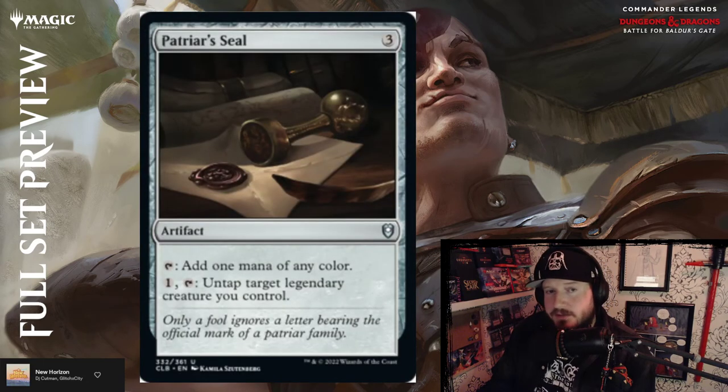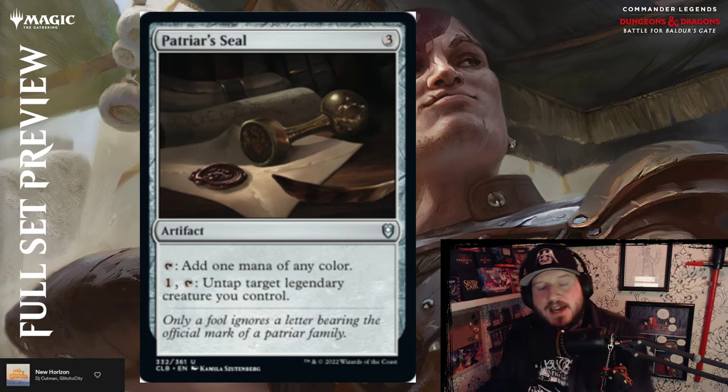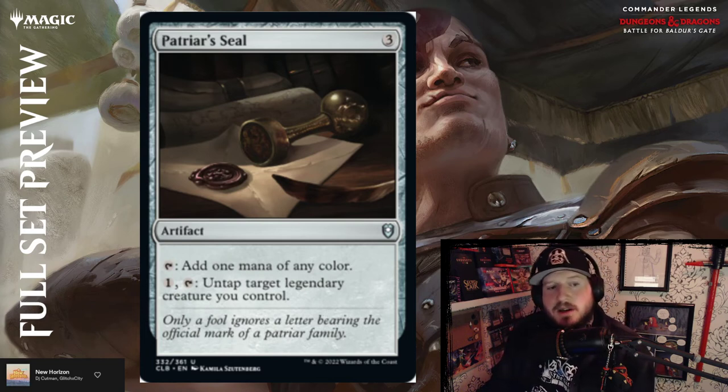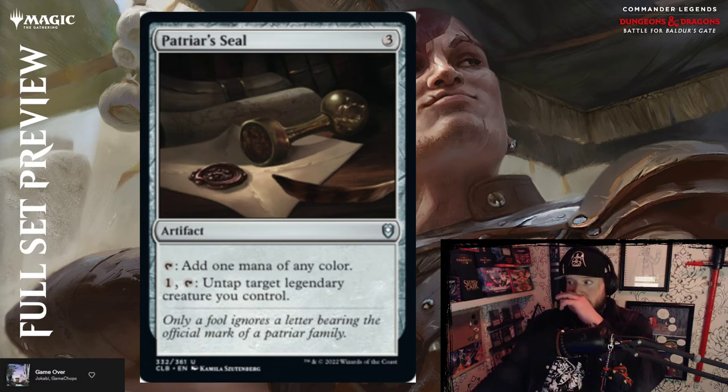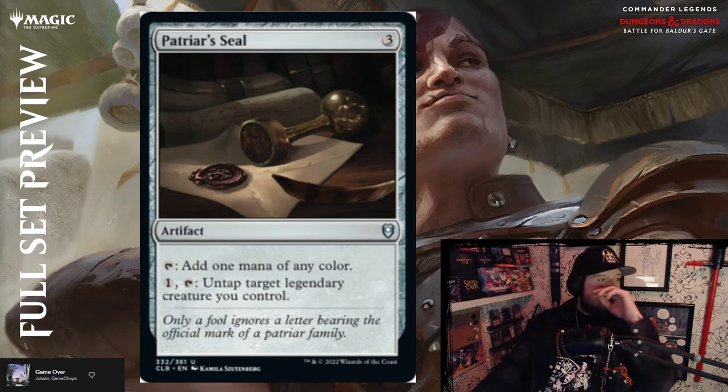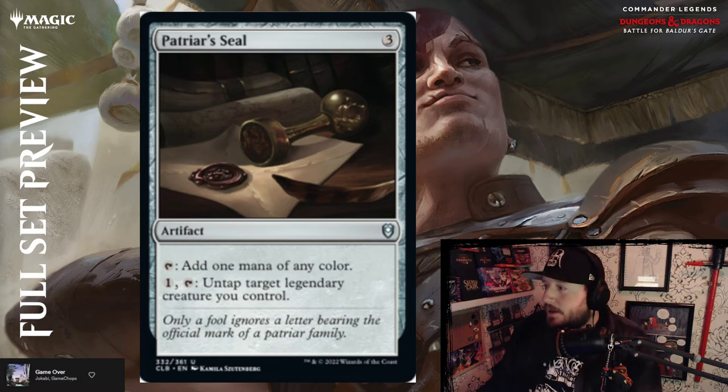Patriar's Seal — three colorless for an artifact that taps to add one mana of any color. Pay one and tap to untap target legendary creature you control. That's cool — really cool.